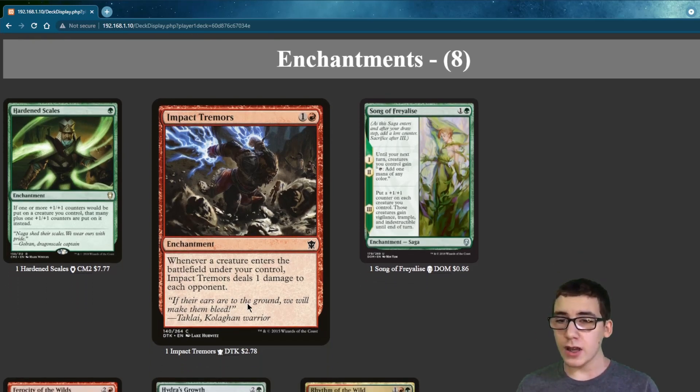Impact Tremors is really fun to have out, because whenever a creature enters the battlefield under your control, it deals 1 damage to each opponent.